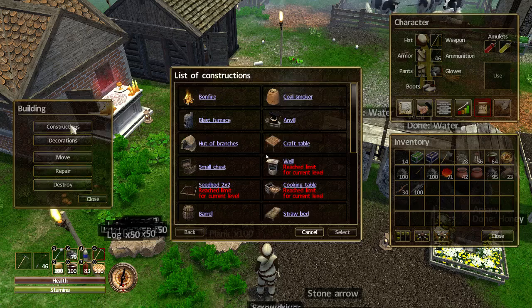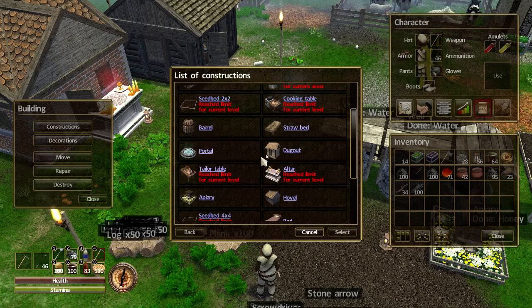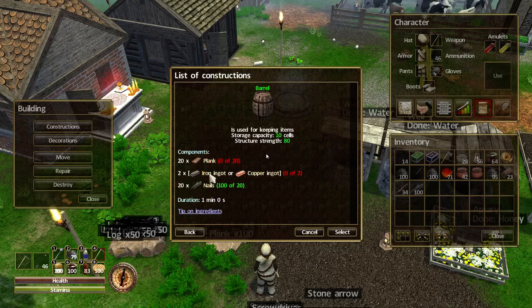If I go into the build menu and constructions and scroll down, there's the first barrel — notice it doesn't say it has to be indoors. If we go to the chest, for one it only fits 10 items, and two it has to go indoors, which means you have to build buildings. I don't want to waste space on storage. But the barrel doesn't say that, so it can be placed outside — though 10 slots just don't cut it for me.